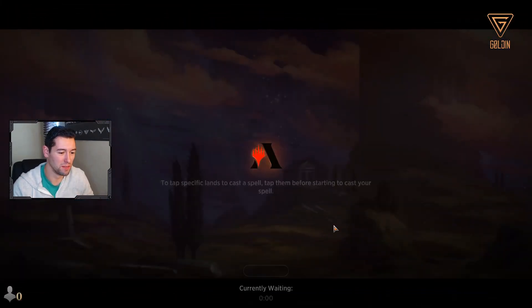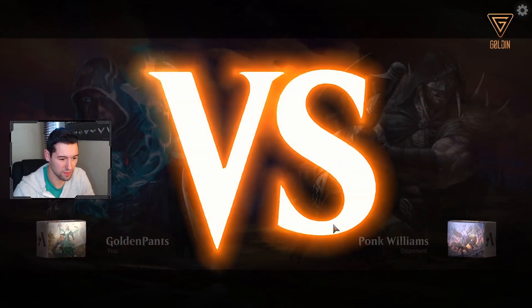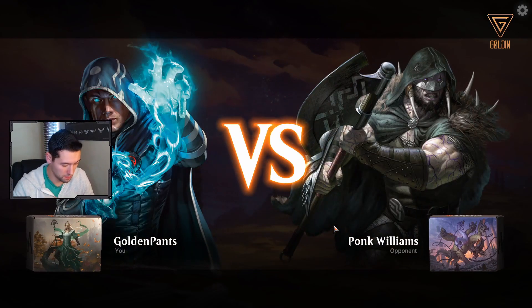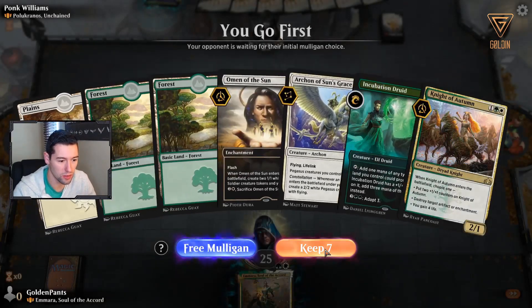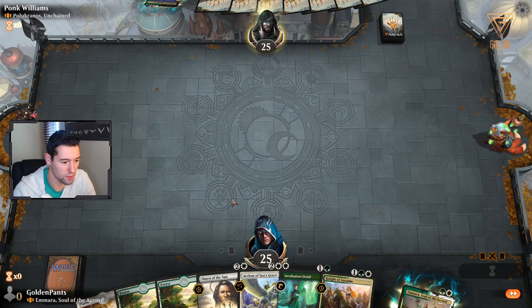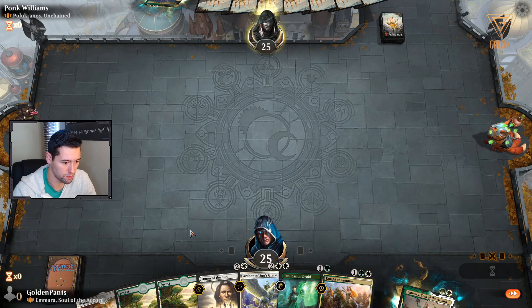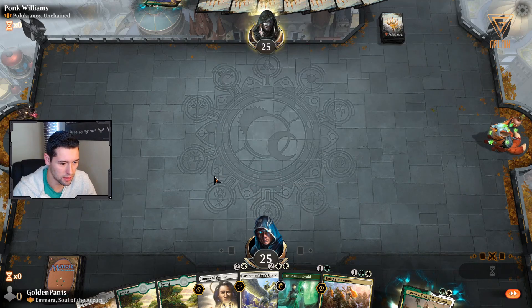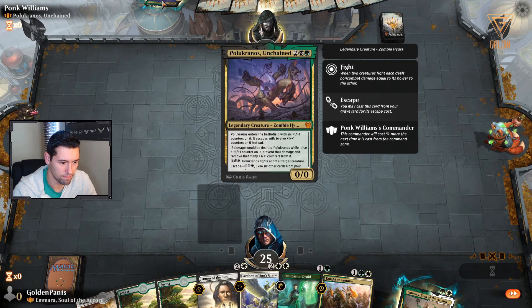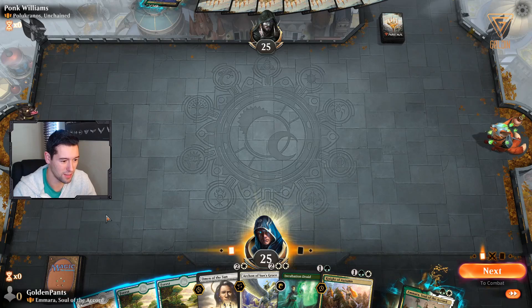Alright, let's play one more and see if we can do that again. That looks like a solid start. Get the Incubation Druid down on turn two and we'll save Amara for now. Let's see what we're up against. I can't say this is the best matchup for us.